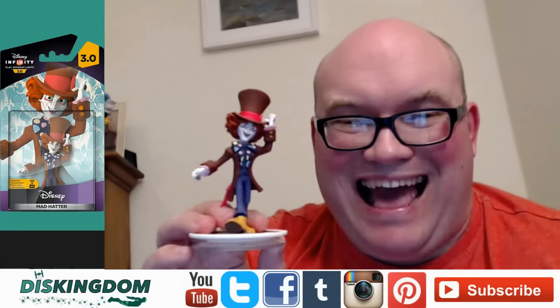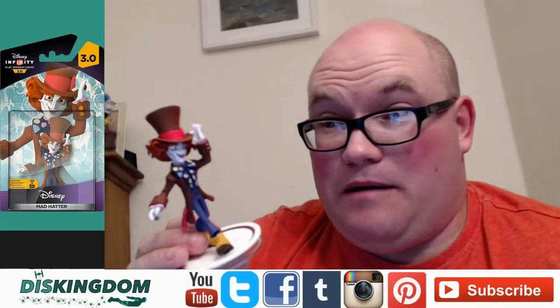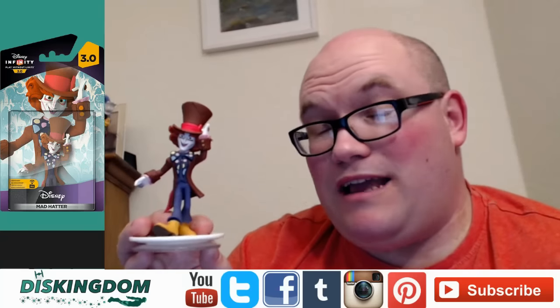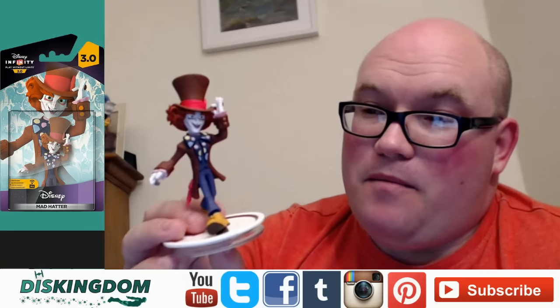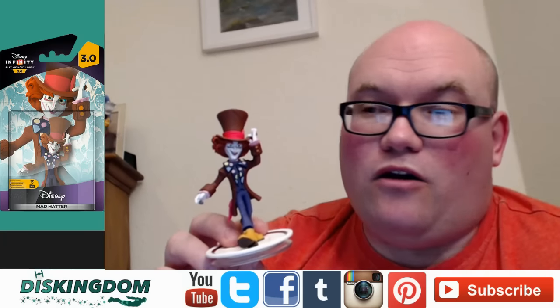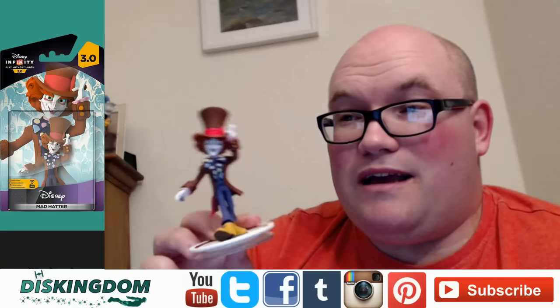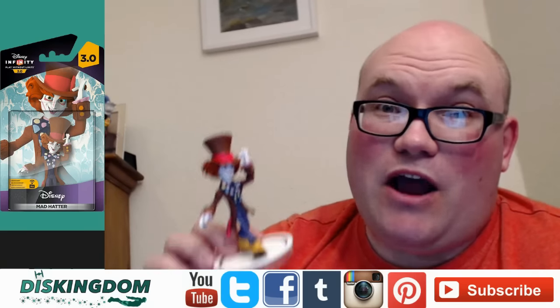So that is the Mad Hatter for Disney Infinity 3.0. This one, along with Alice and Time, are going to be the last of the Toy Box only characters. We've still got Finding Dory and also the Nemo figure to come as well. I'll be doing some gameplay videos of this one and some of the other characters. Quick note — it also unlocked a sky dome and a train, which was pretty cool. Anyway guys, let me know in the comments below what you think of the Mad Hatter. Are you going to be picking it up? Let me know and I shall see you guys in a later video.